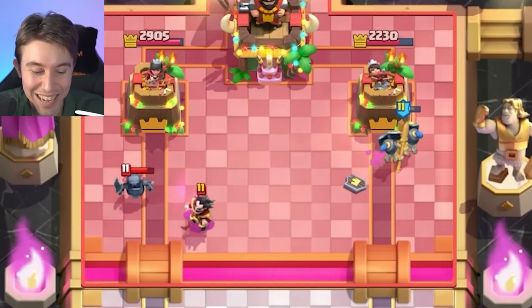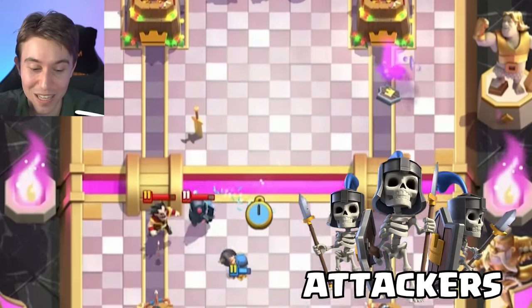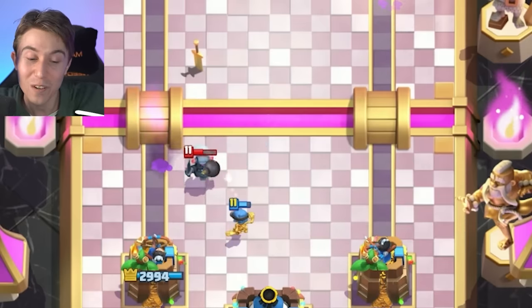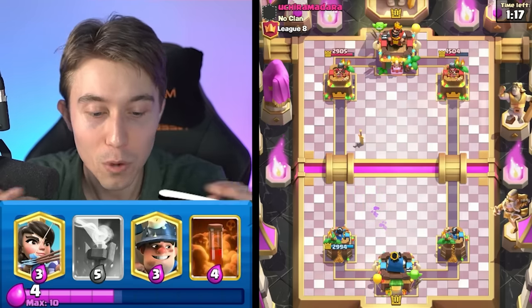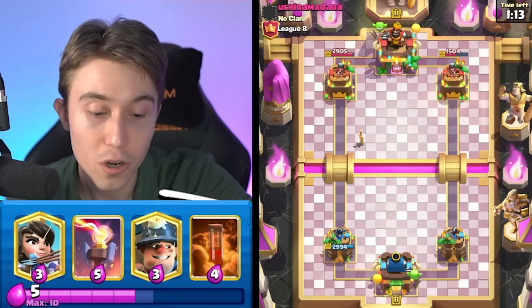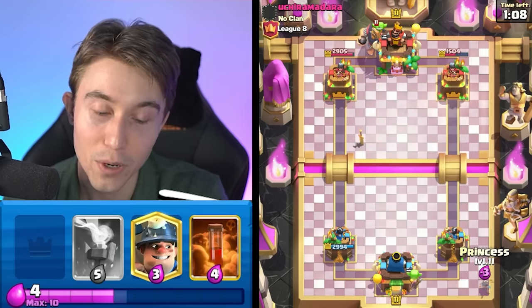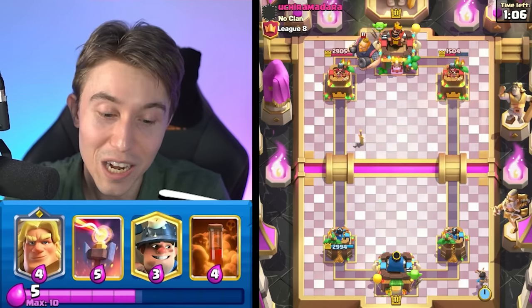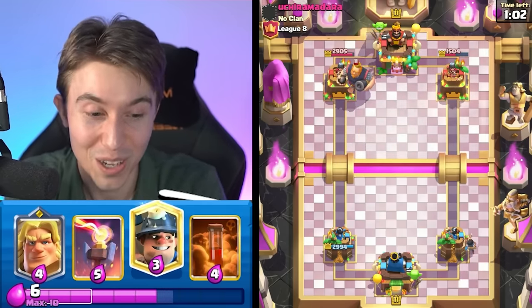Look at that damage! The Guards need to change their name — they're definitely not guarding anymore, they are devouring the Tower with Bomber splash damage. For two Elixir, this is why you want cheap cards in flexible positions. If you don't have that much Elixir to defend and you go all in on offense, you'd be screwed with five-Elixir cost cards. But for two Elixir, we were able to yeet and delete a Mini Pekka and Electro Wizard for eight Elixir — a two-for-eight trade is pretty good.